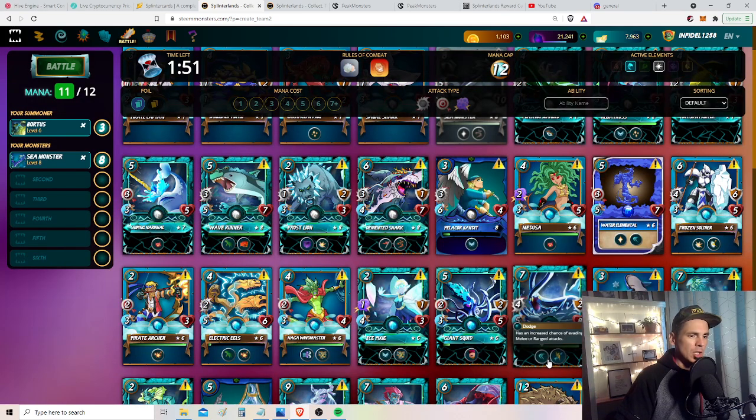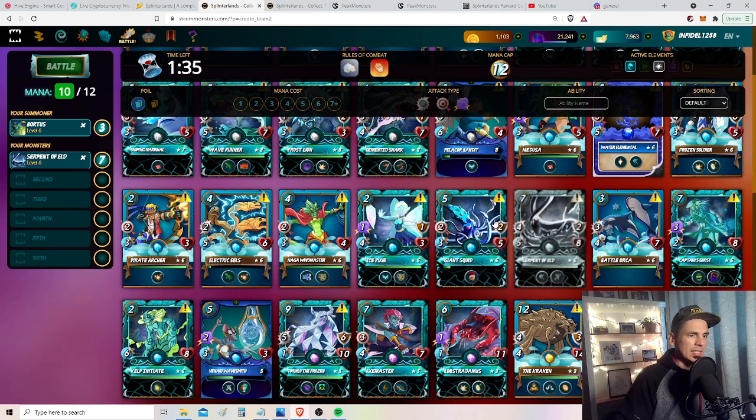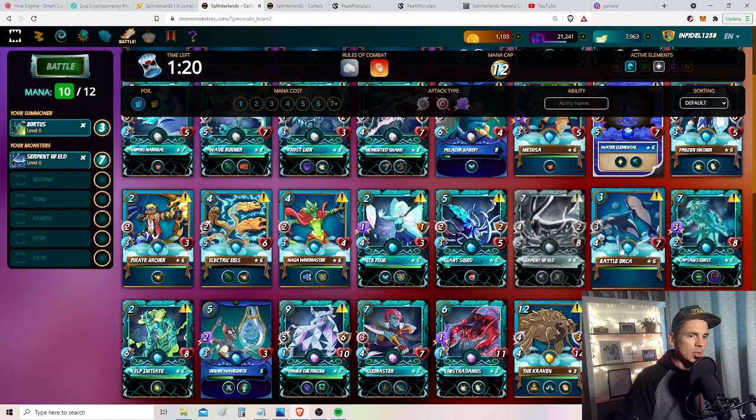Sea monster with enrage is pretty nasty. But also Serpent of Eld with the five speed and the dodge - when it gets hit once it's going to go to like eight or nine speed. It'll be really hard to hit. It's going to depend on what monsters he throws at me. Battle Orca is also a good card here - with three melee, four speed, and seven hearts, it's going to go up to six or seven speed with enrage, all for three cost.